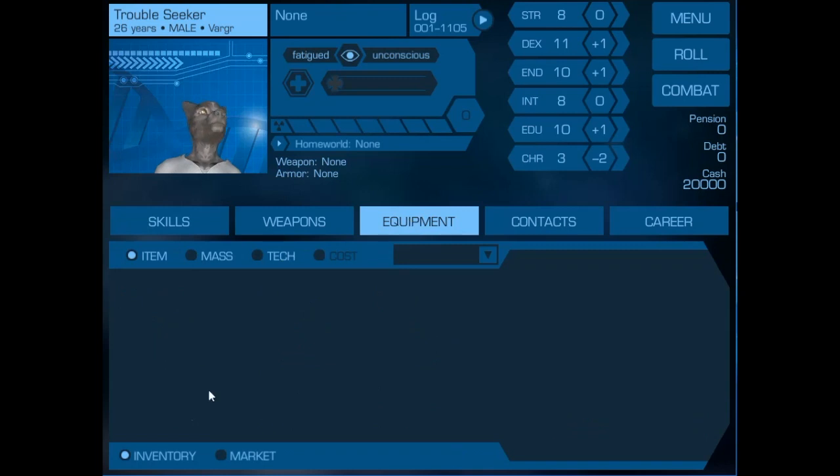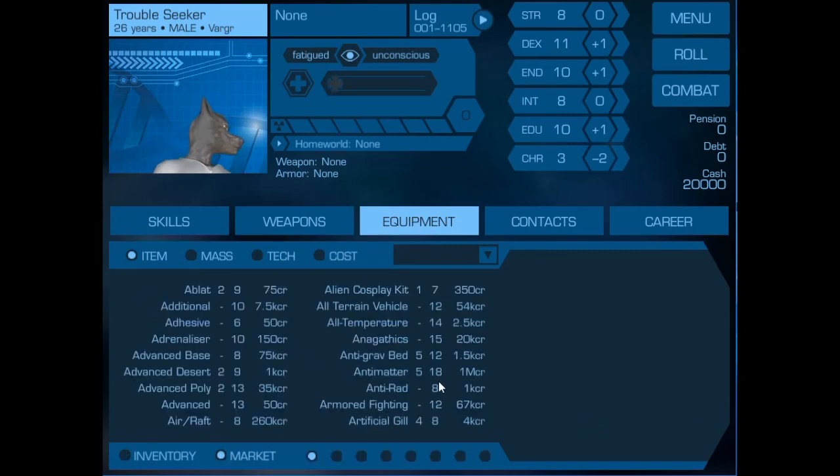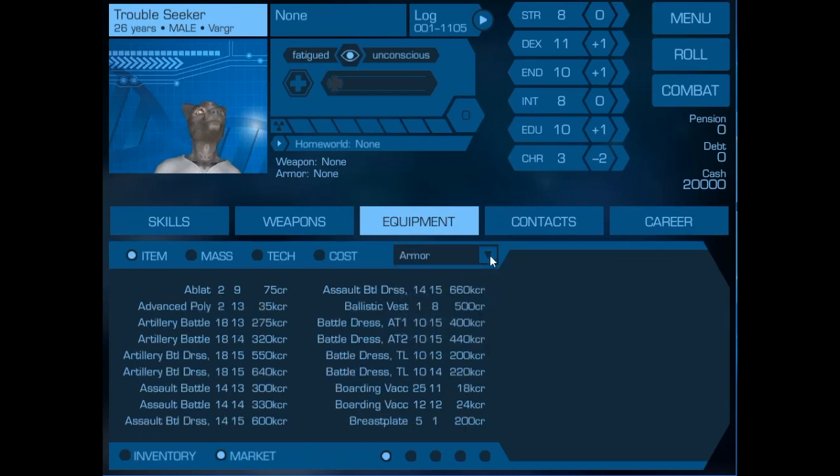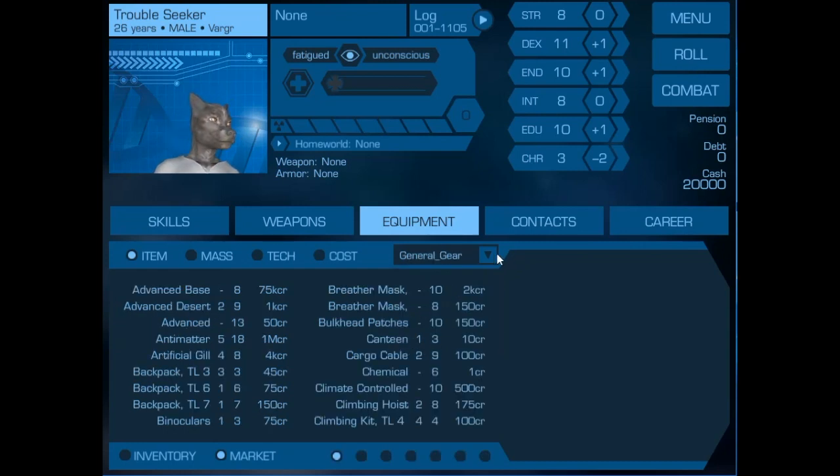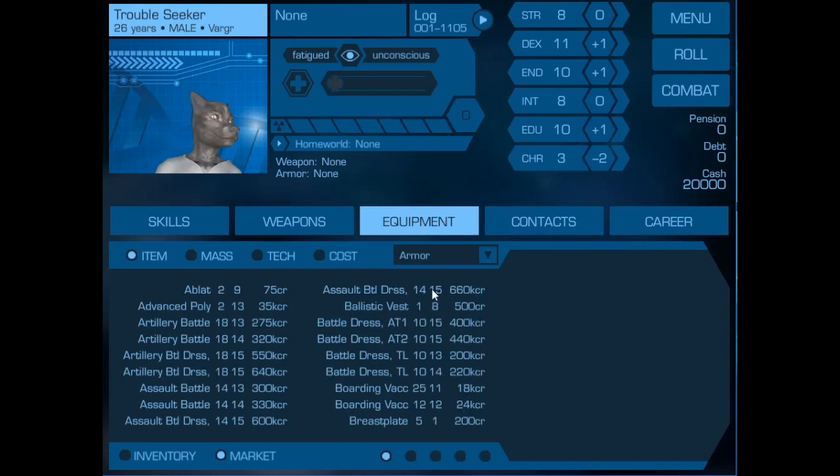If we go to the Equipment tab and then go to the Market, there are far too many items on this list to bring them up easily in one list. So we've divided it into subcategories: Armor, Computers, or General Gear. For the time being, let's get him some Armor.